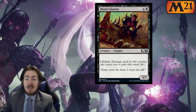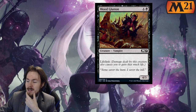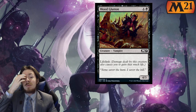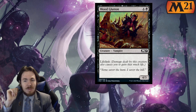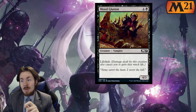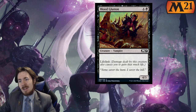Gluttonous Troll: a 5-mana 4-3 with lifelink. Very simple there. 0 out of 5 Constructed, 1 out of 5 Limited. You could say 2 out of 5, because it is a 4-3 even if it's only 3 toughness. It does activate that life gain trigger — gain 3 life for the turn or whatever — and it fulfills that requirement. But don't count on it really getting you very far. I don't think it's going to get you more than 1 activation unless you protect it a lot with combat tricks. Still going to say 1 out of 5.